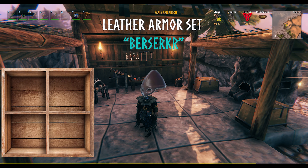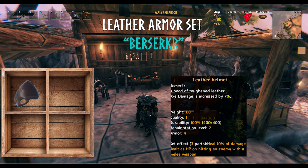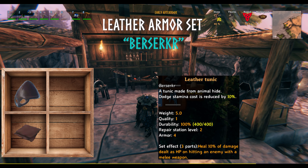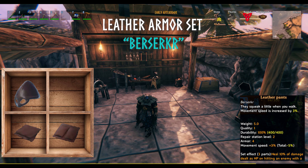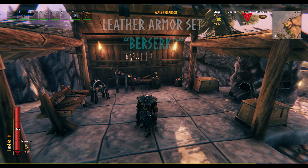For the leather helmet, axe damage is increased by 7%. The leather tunic dodge stamina is reduced by 10%. The leather pants movement speed is increased by 3%, and the deer hide cape movement speed is increased by 5%. Those are both of the Berserker sets.